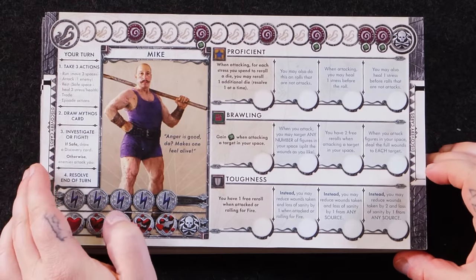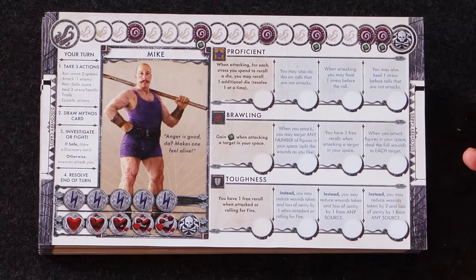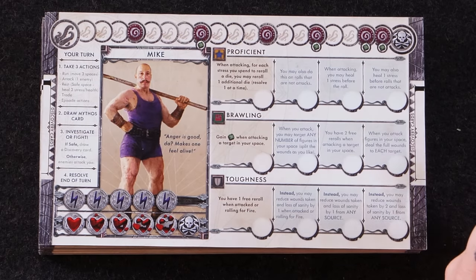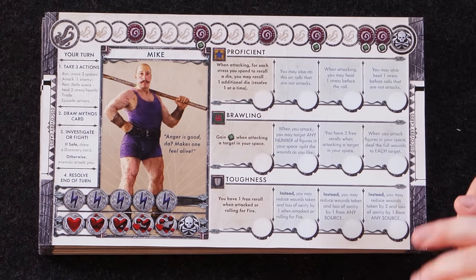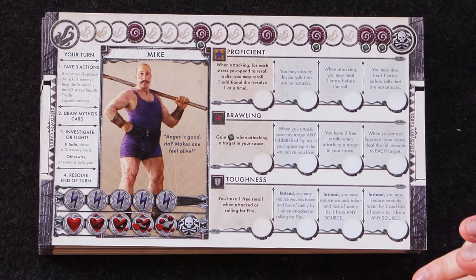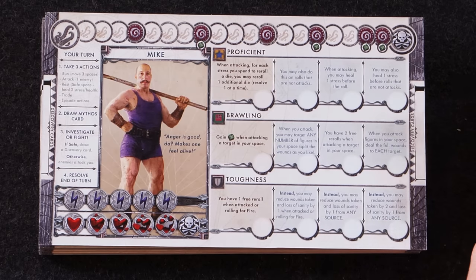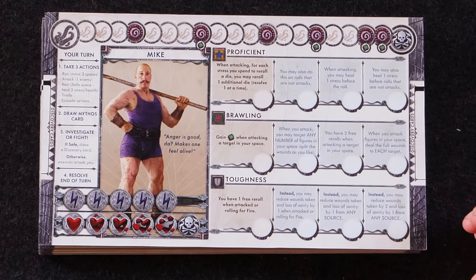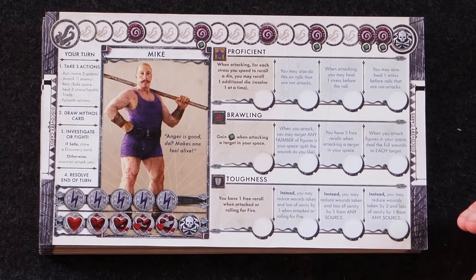We've got Mike, who is going to have Brawling and Toughness — he's like a classic strongman. His unique skill is Proficient: when attacking, for each stress you spend to re-roll a die, you may re-roll one additional die, resolve one at a time. That's a lot of dice control. His upgrade lets you also do this on rolls that are not attacks. Upgrade three — when attacking, you may heal one stress before the roll, so you're basically never running out of stress. And upgrade four, you may also heal one stress before rolls that are not attacks. A lot of dice mitigation.